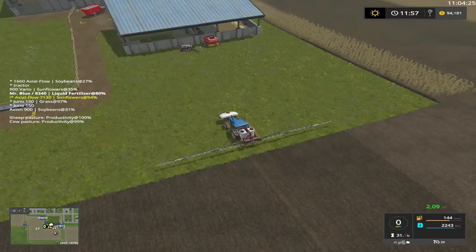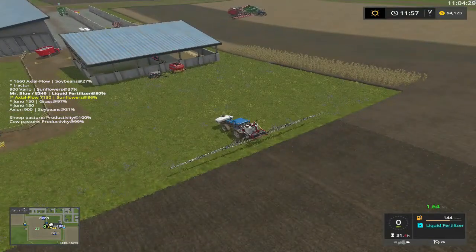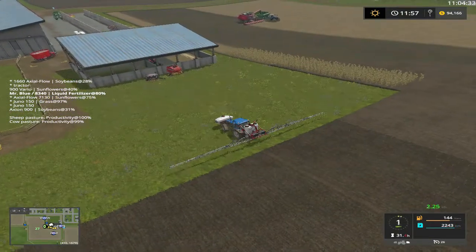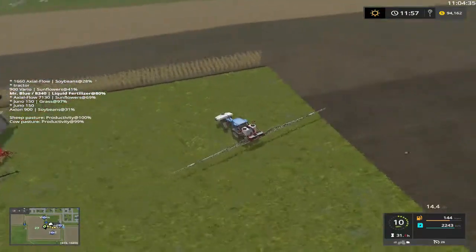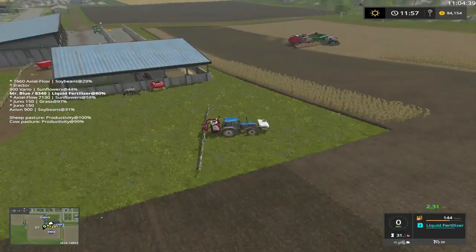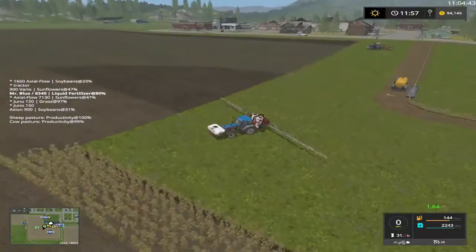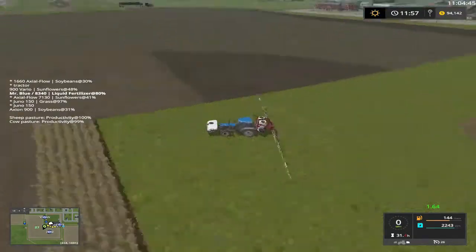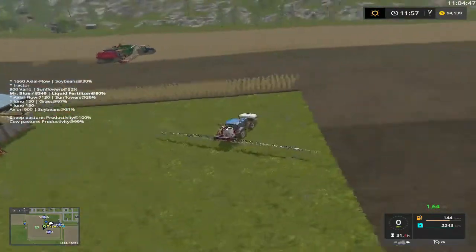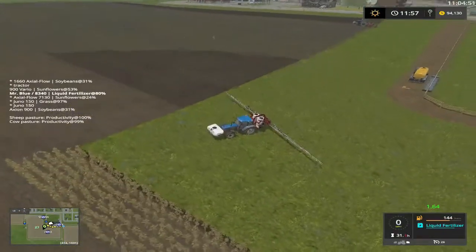There he goes — he got it now. Good. I'm going to let this side over here — the long side — it's going to be grass. And this side over here is going to be buildings.